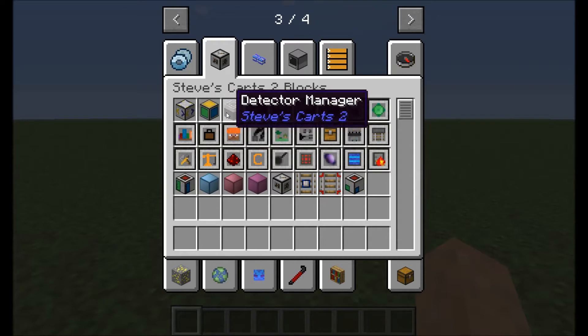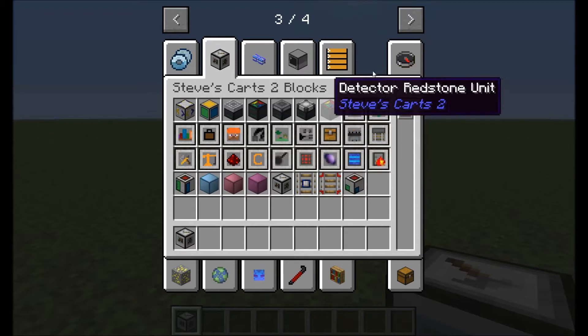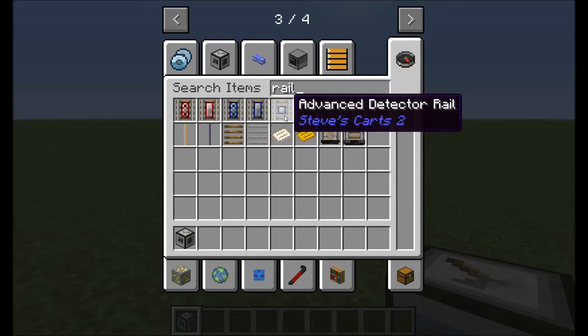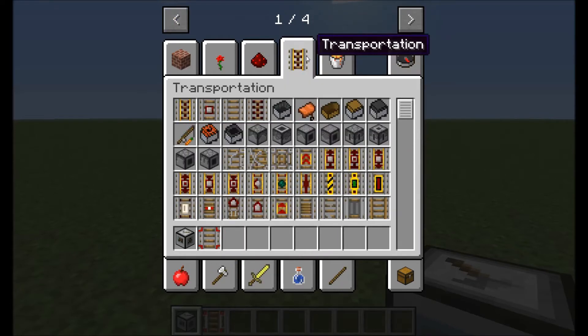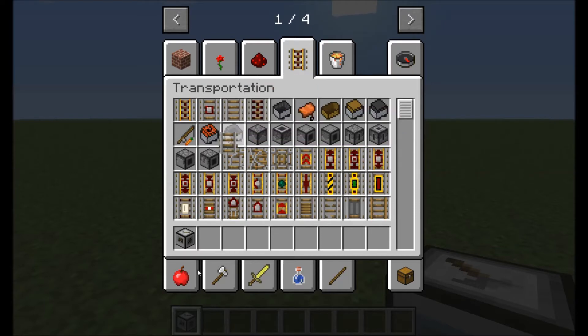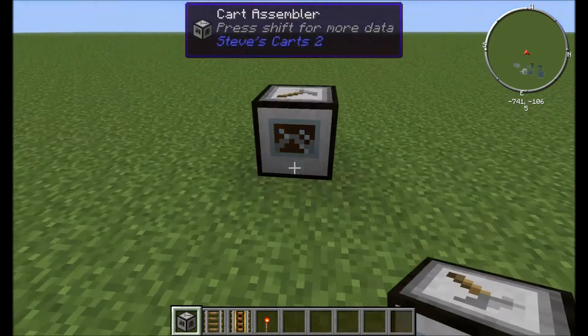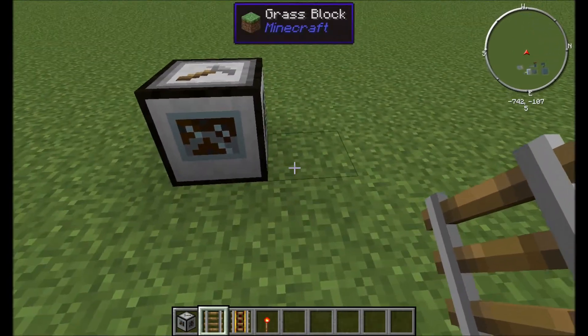The first thing you'll need is a cart assembler. You can just use regular track, and then like one booster track. Basically you're going to place this down. It has four slots for upgrades. You're going to place this down.